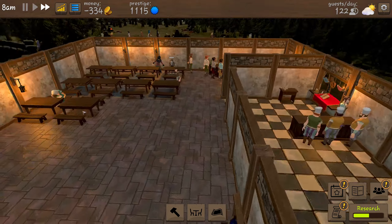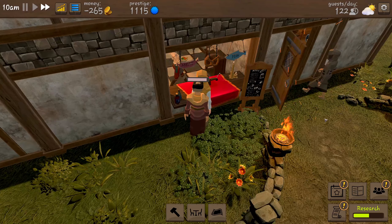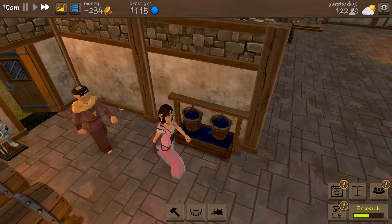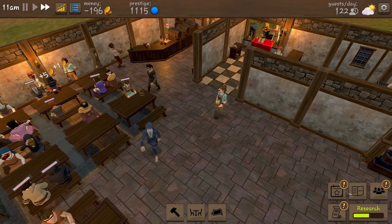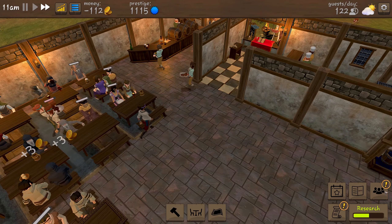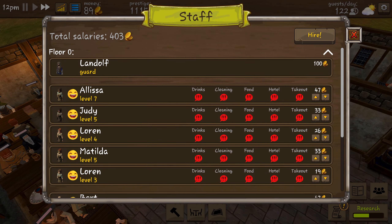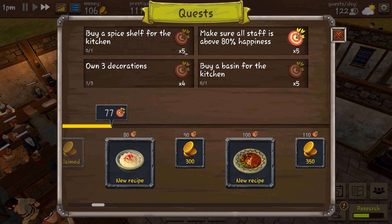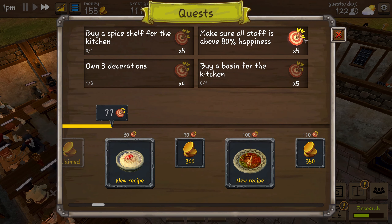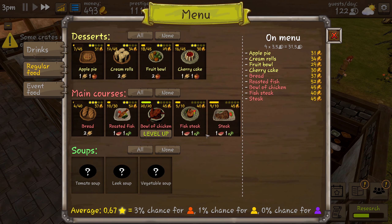We start the next day with 312 coins but go down to minus 334, so we need to find a way to make more money. We've got a person queuing up outside which is working, though two people are standing inside each other more or less. Let's have another event — we'll do a lemonade party again tomorrow. Isaac has leveled up so we're going to give him skills for main courses. We've done a quest: make sure all staff happiness is above 80, and we've learned a new recipe.